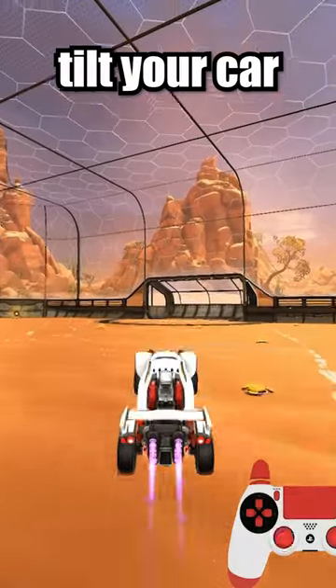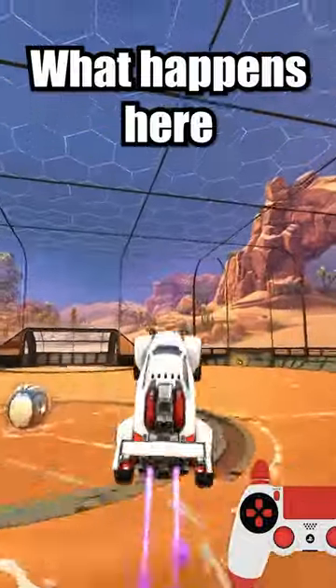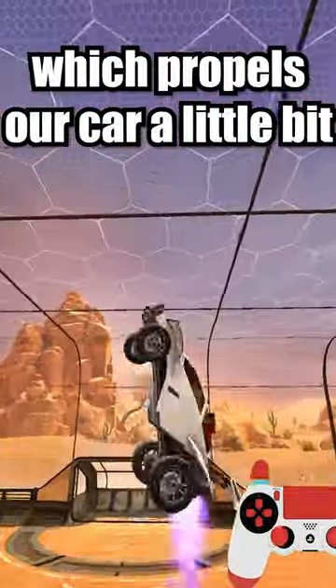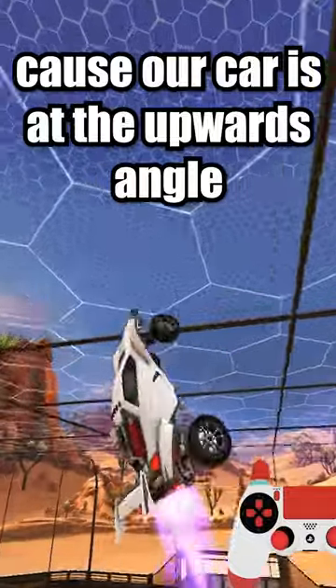To Fast Aerial, you jump once, tilt your car, jump again, and start boosting pretty much right as you press your second jump. What happens here is that when we are pressing our second jump, what we are doing is called a Neutral Jump, which propels our car a little bit in the direction our nose is facing. In this case, it propels us a bit upwards, because our car is at the upwards angle.